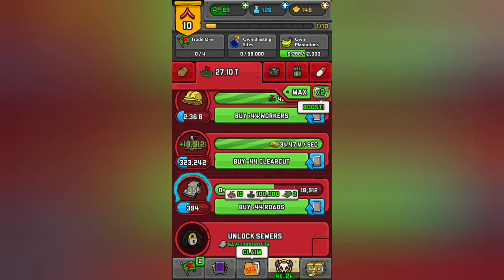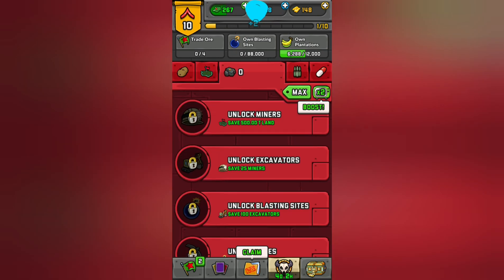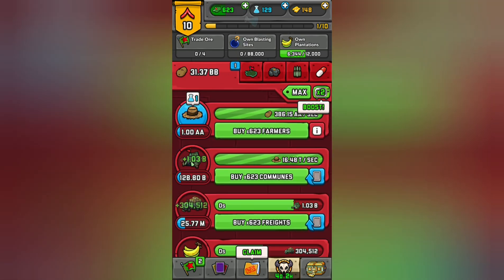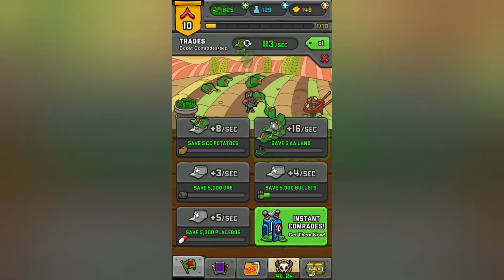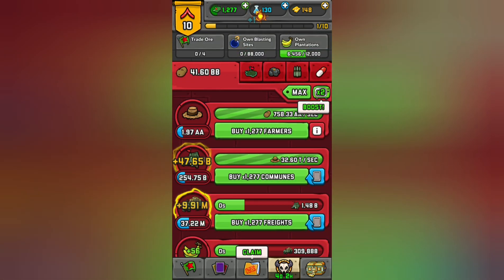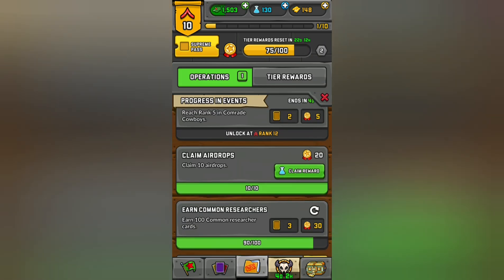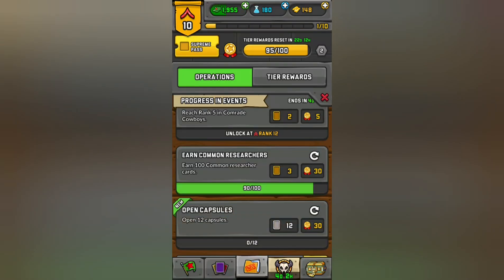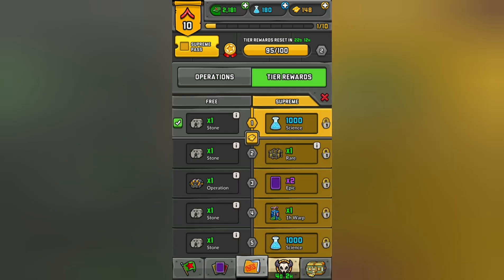Let's go over here — we can buy some more roads. We don't have a mine yet. Get some more science and upgrade this. I'm getting a lot more comrades. I'll claim this here — airdrops: 50 science, 20 points. Almost to the next higher reward.